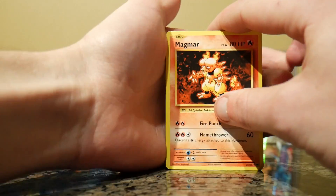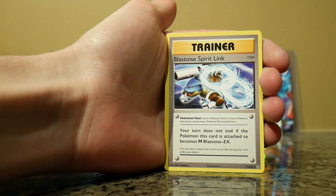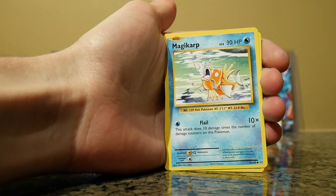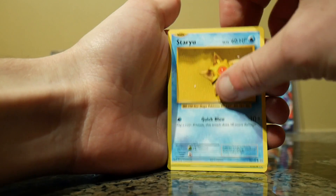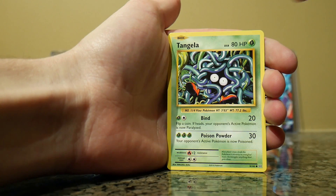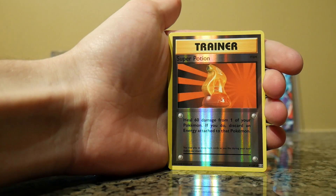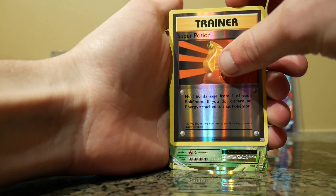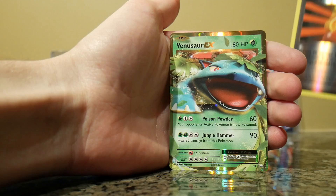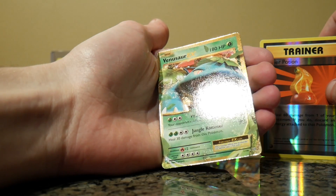A Magmar — first one. Energy Retrieval, a Blastoise Spirit Link, a Magikarp, Strong Energy, a Staryu — I can see a shine right there — Tangela, Rattata, Super Potion, Holo Reverse, and a Venusaur EX.